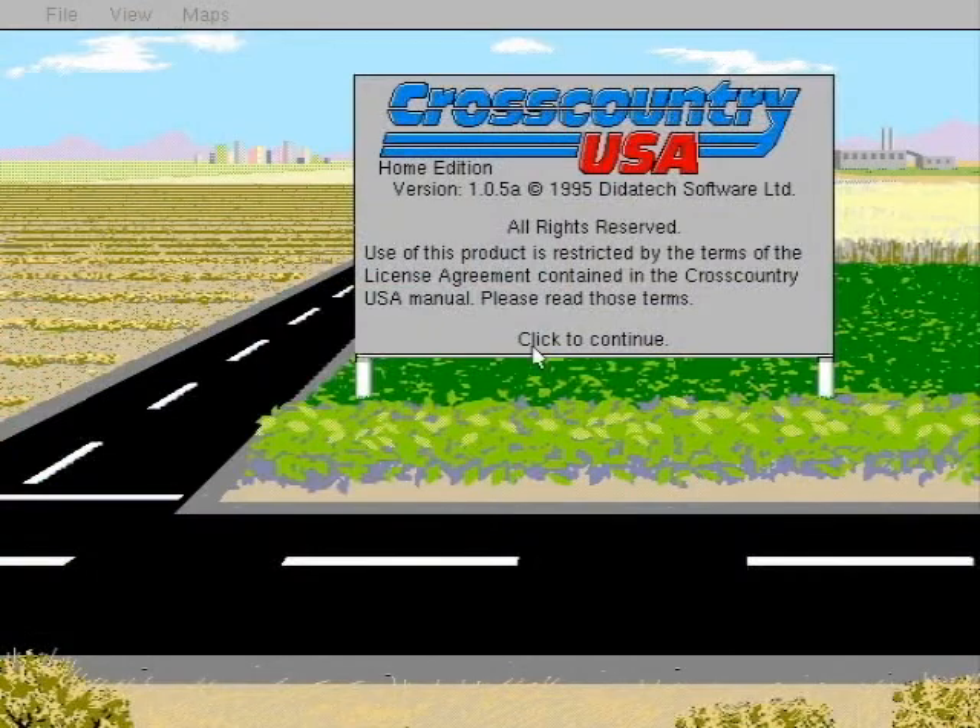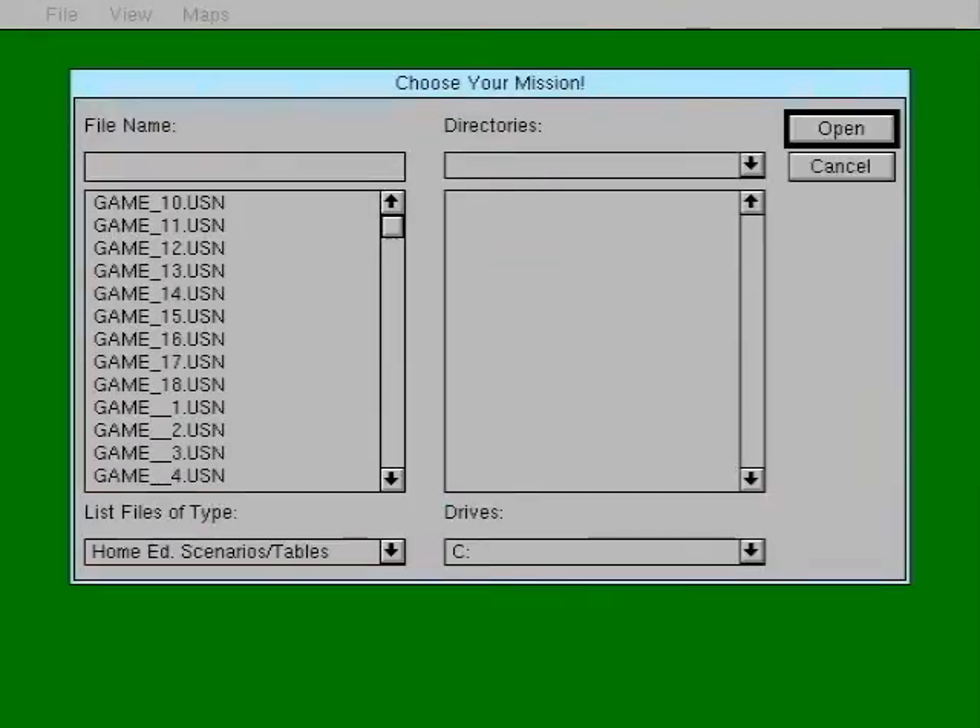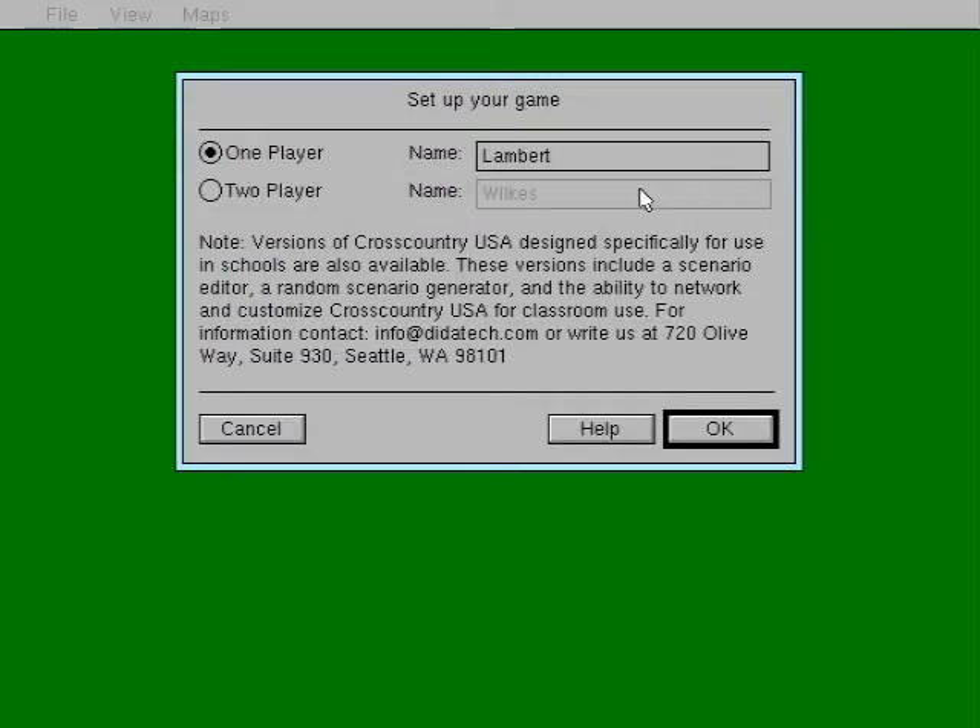The game was originally released in 1988 as a text-based trucking game. I am playing the 1995 graphic-based version that only differs in that you click on what you want to do rather than type it in.